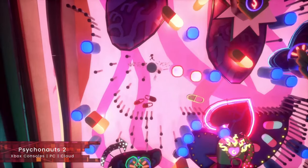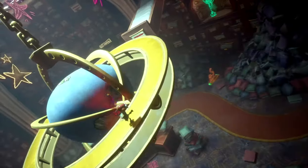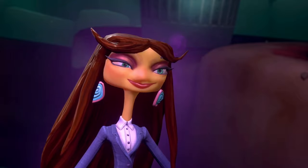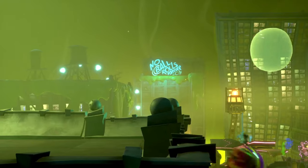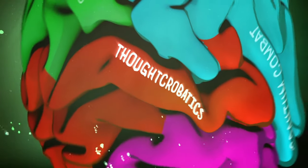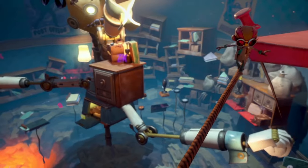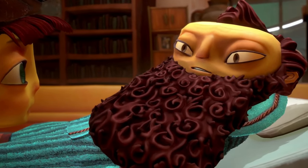Psychonauts 2 continues the adventures of the previous game — a platform adventure with tons of crazy cast of characters, a colorful world, side activities that you can tackle, and of course the customizable psychic powers. This title is one of the best to have released in 2021, with a vast array of powerful abilities — blasting, burning, and even slowing time itself — all the while battling some strange creatures and solving environmental puzzles. This is a game with tons of charm. Don't let this one slip you by if you haven't dived into it just yet.